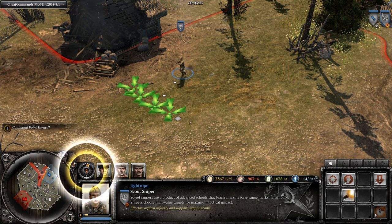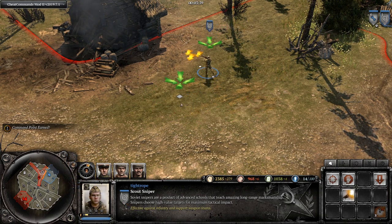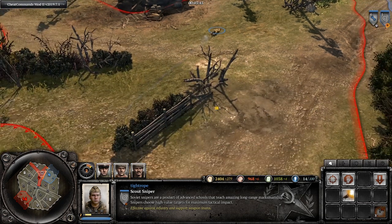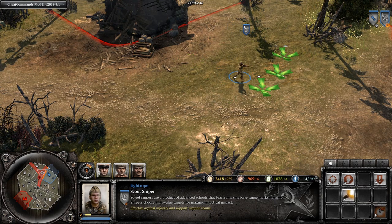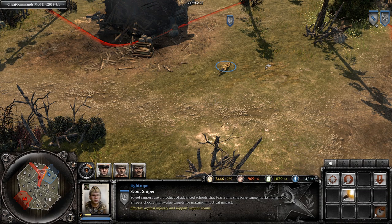Snipers, similar to handheld anti-tank weapons such as Panzerschrecks and Bazookas, have a different running animation for when they're on cooldown versus when they're ready to fire again. Notice how just after a shot they run around with the gun on their shoulder, but when they're ready to fire again they carry it down by their waist. Use this to help time your shots as you're moving your sniper around.